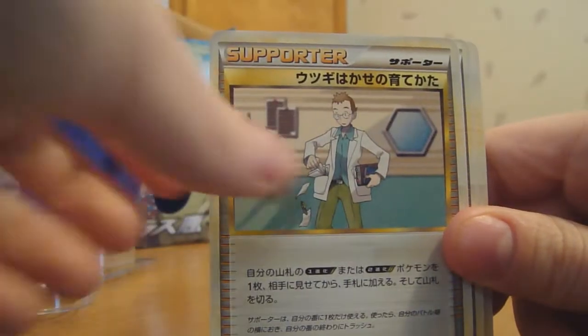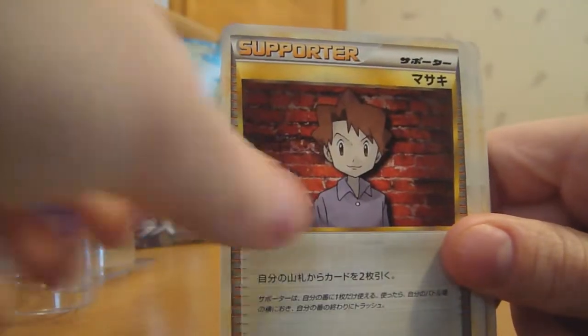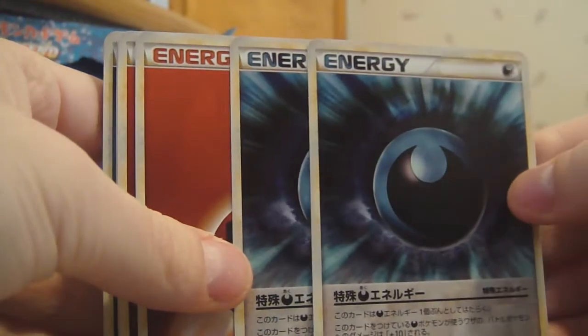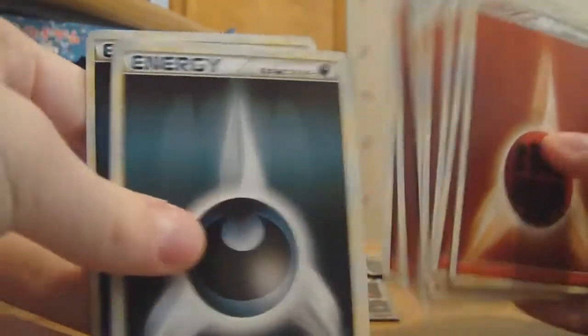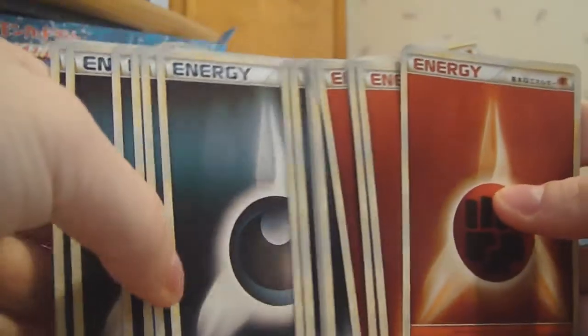Professor Elm something or other, Professor Oak, Pokémon Collectors, Bill, Team Rocket Trainers. Some Darkness Energy, nice — the Special Type. That's really nice. And you get regular Darkness and Fighting types. It's actually pretty cool. I don't really have any basic Darkness energy, so it actually works out well.